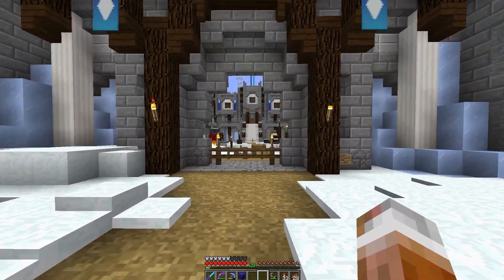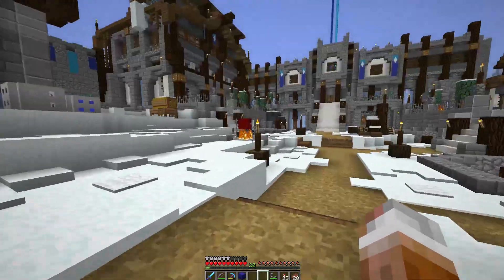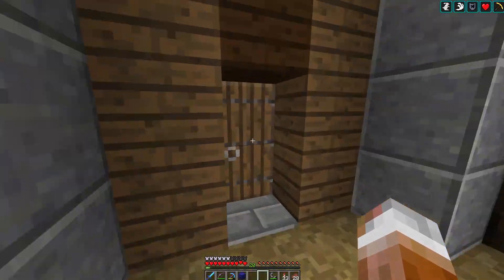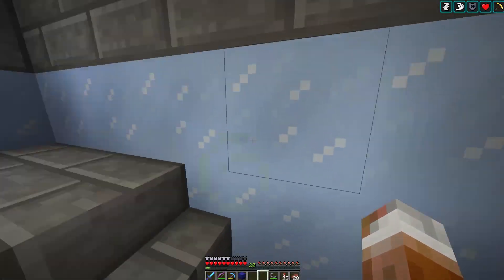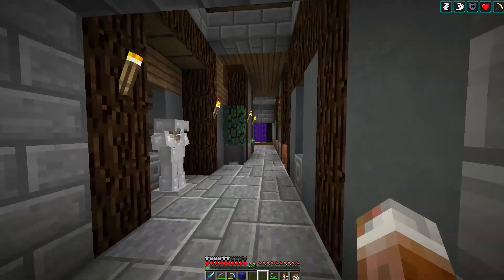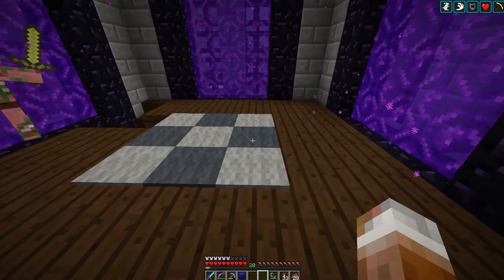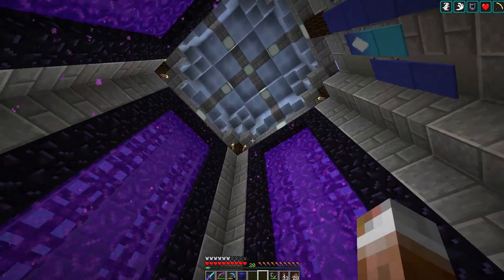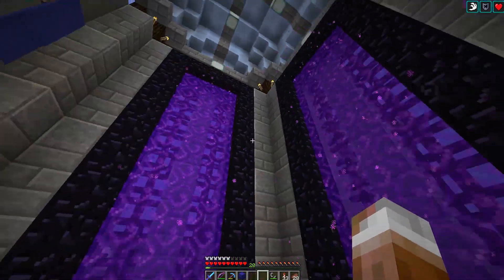I guess if there's anything I really need practice on, it would probably be interiors. Let's go take a look up there and see if there's anything else we can figure out to do. Maybe we could end up adding a little bit more of this spiked ice — that could be cool inside of here. Or maybe something else in the floor pattern — maybe that's what's bugging me, because the floor pattern in here is kind of dull.